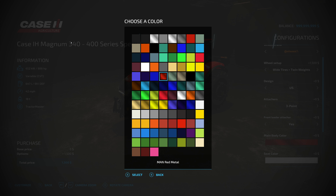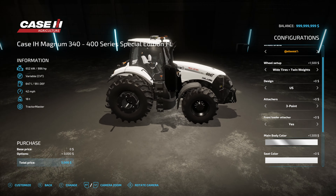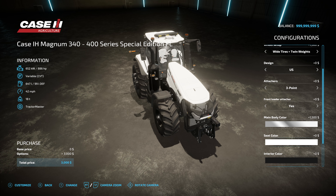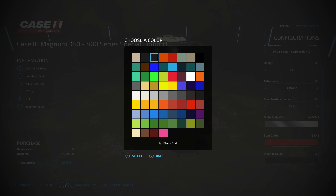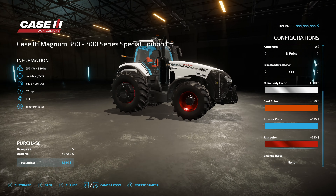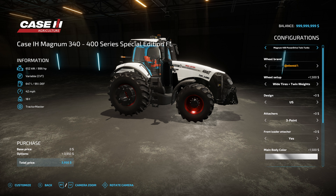The color options are pretty fantastic — a lot of different colors. It is important to note that whatever color you pick, even if it is a shiny color, it's going to come across looking flat just in the way that this is styled, but it's still fantastic looking. You can even change the color of the seat, the interior, and the rims. The rims will have a shine to them. Obviously you can put a license plate on it as well.